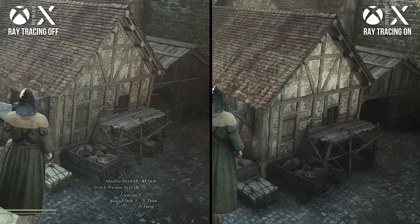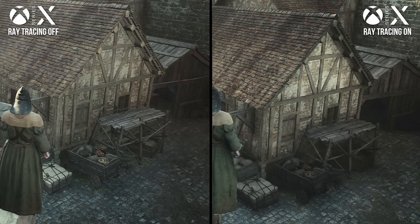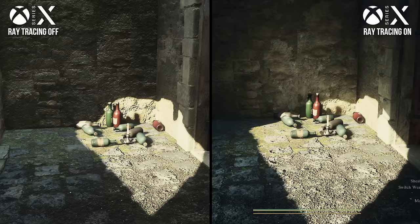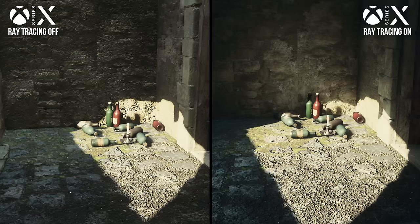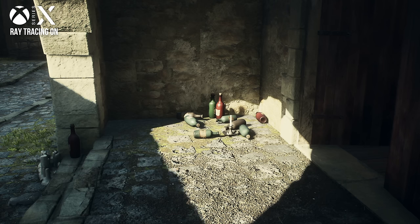But most of the time, the RTGI nicely fills in shade and adds bounce lighting that ends up being quite crucial to the way the image comes together. With the light pouring in from above here, notice how natural this shot looks, the light bouncing softly off the stonework and producing beautiful lighting fall-off.